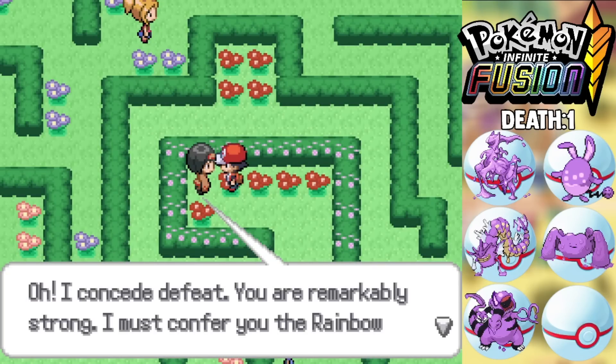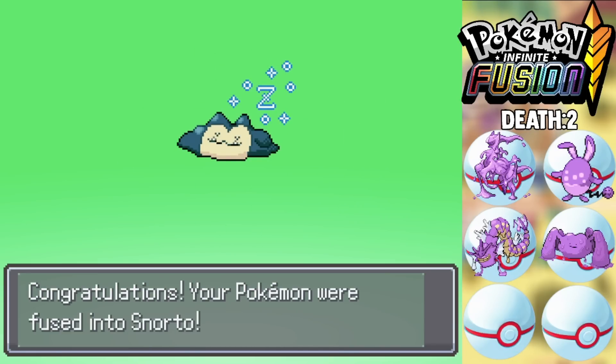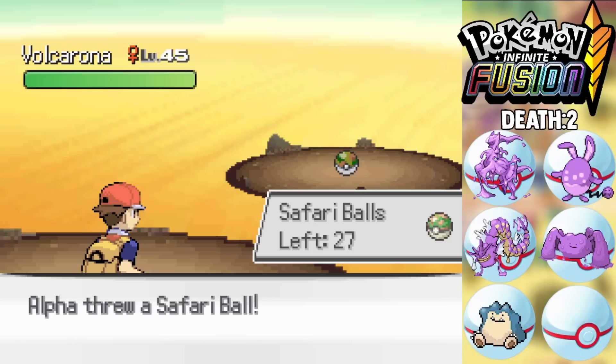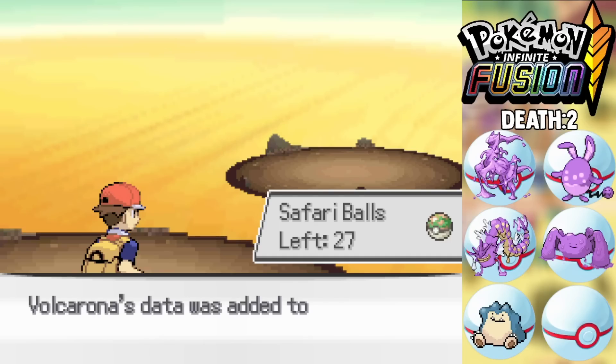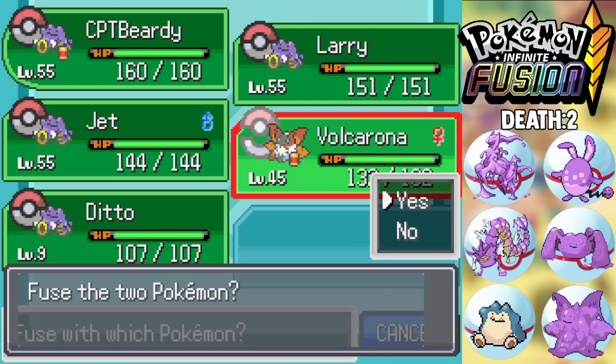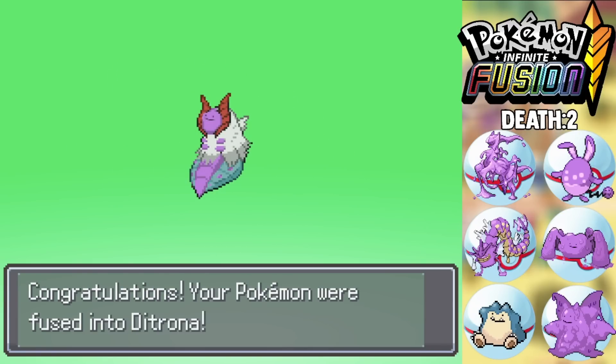We're able to knock out Beautifly using my Ditzius and get the fourth gym badge. We also pick up the Poke Flute, catch a Snorlax, and fuse it with Ditto to get a Snorto — it looks so cute, I love the Snorlax-Ditto combination. From there we also catch a Volcarona, the most broken Pokemon in Infinite Fusion I think, and fuse it with Ditto to get a Ditrona — it's an interesting name, but it's going to be a great team member.